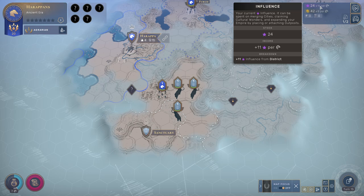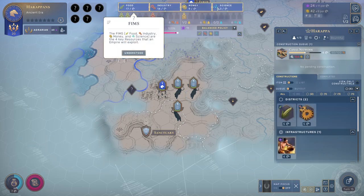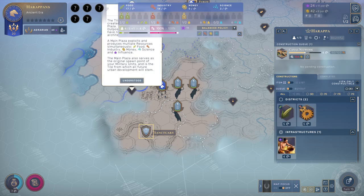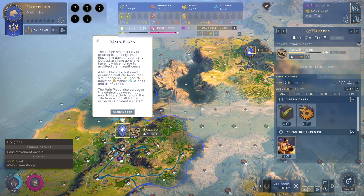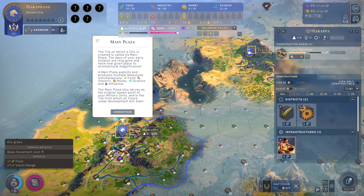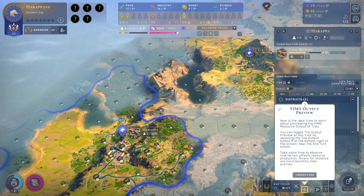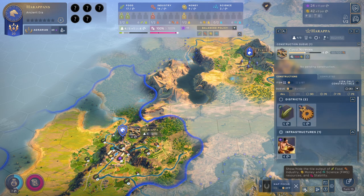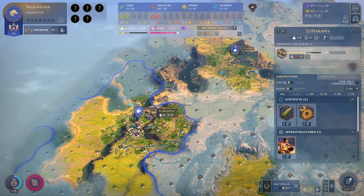Our influence is just increasing each turn — I don't know why. We got four population now. FIMS — food, industry, money, science — the FIMS are the four key resources that our empire will exploit. The tile on which a city is created is called its main plaza. A main plaza exploits and produces multiple resources simultaneously: food, industry, money, science, and influence. The main plaza also serves as the original spawn point of your military units and is the tile from which all future urban development will stem.